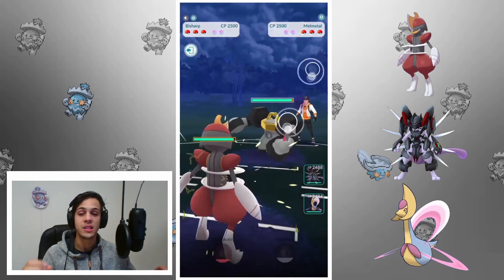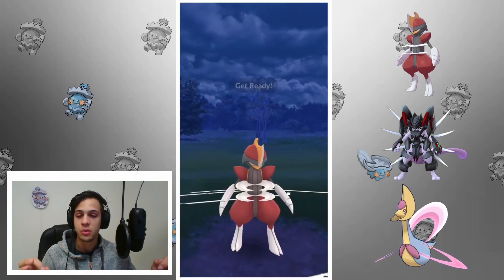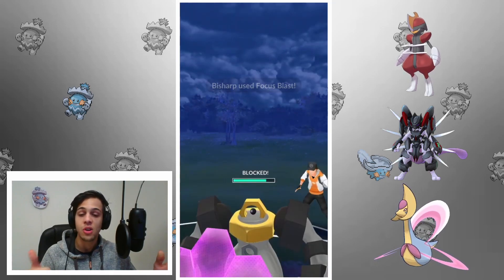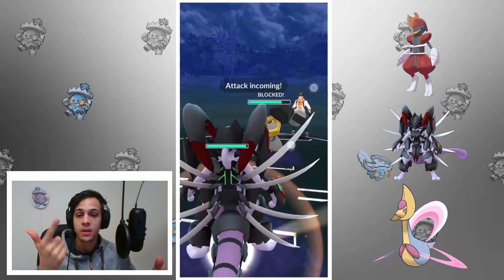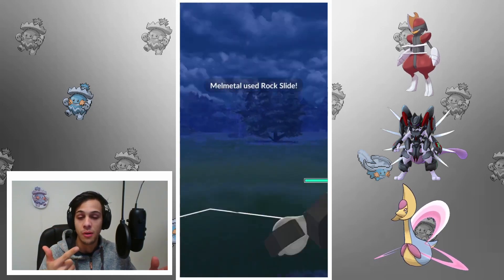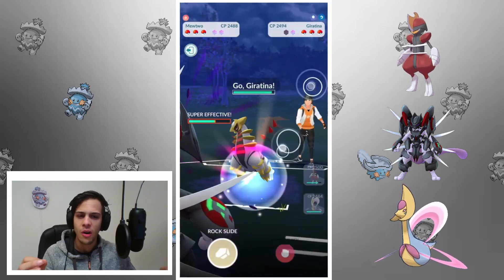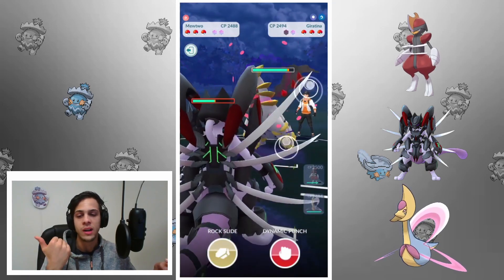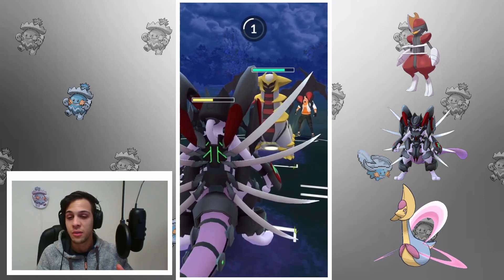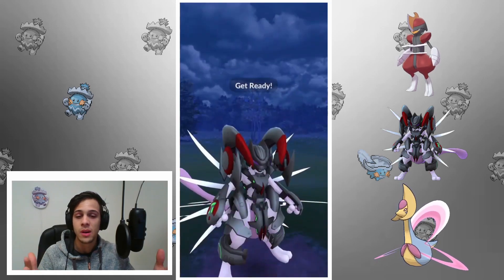Today I'll be showcasing two teams with it. The first one is Bisharp, Armored Mewtwo, and Cresselia. Its main weaknesses are Charmers, Swampert, and Fighters, and Armored Mewtwo and Cresselia can both deal with all three of those. I'm running Armored Mewtwo as a safe swap to hopefully lure out a steel type or dark type, hit those with Dynamic Punch, and then Cresselia and Bisharp can take over and sweep.